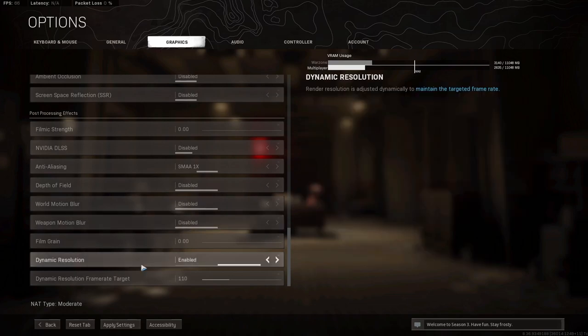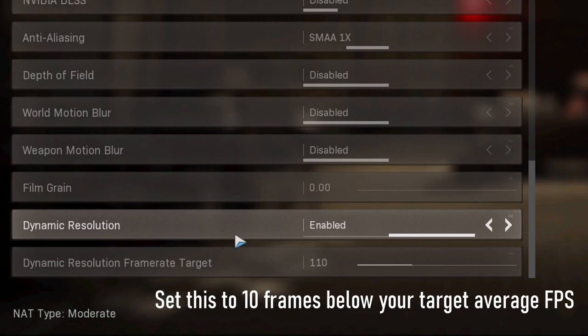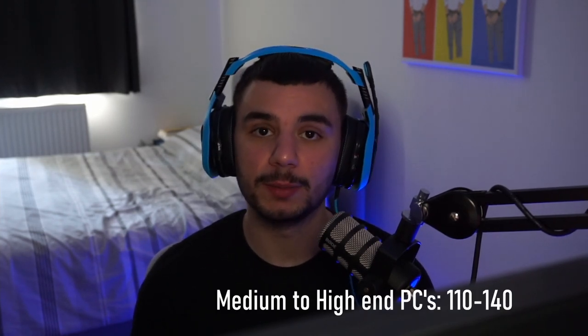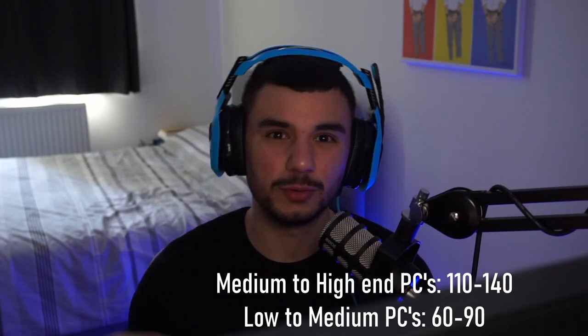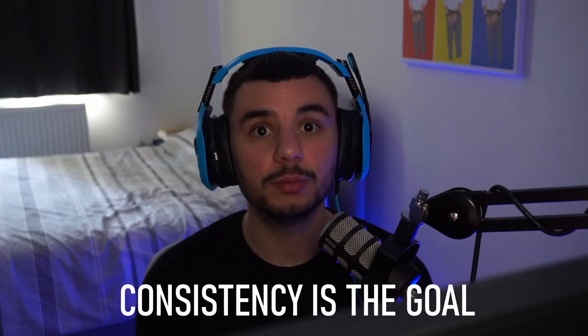This last setting takes a little tinkering. Dynamic resolution: set this to Enabled. For a consistent frame rate in Warzone, I'm aiming for 120 frames, so I set my dynamic render resolution target to 110. What this does is compensate in very demanding FPS areas — explosions, vehicles — by dropping the render resolution slightly, helping my frames stay efficient and hit that 120 target. For a medium-to-high PC, I'd recommend between 110 and 140 frames. For a medium-to-low PC, anywhere between 60 and 90 frames. We're aiming for consistency, not the highest possible frames.